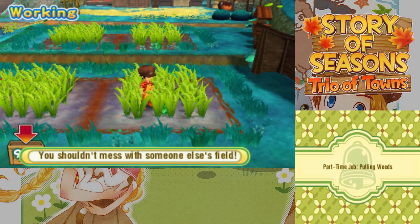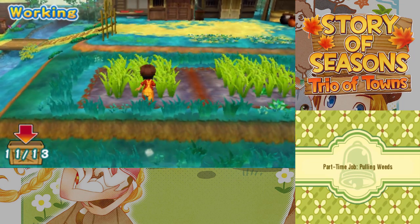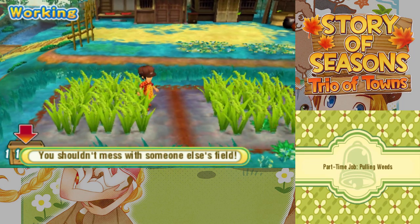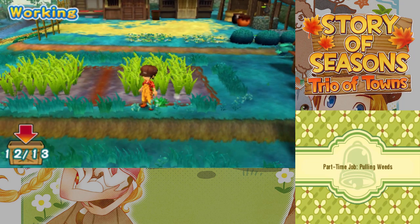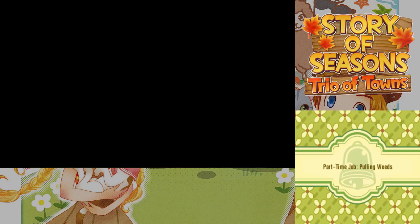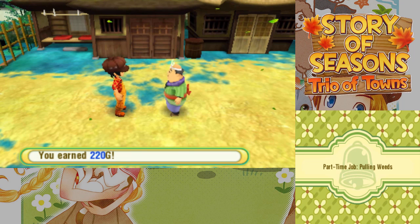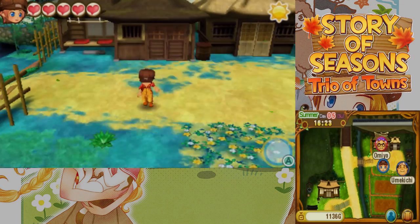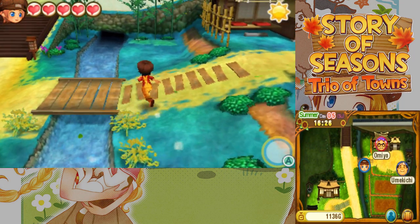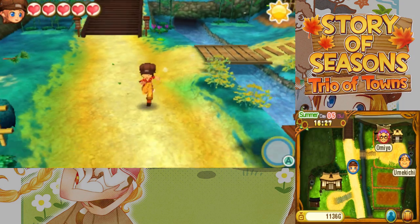Where are the last four weeds? Are they hidden in the grass? Oh, they're hidden in the grass — that's annoying. We have two more somewhere around here... there's one, and there's the last one. At the rate we're going, we should be good in terms of town rank. And we get to keep the weeds, like always. Let's head home. How are we doing with this town? We're making pretty good headway.